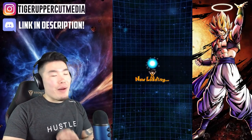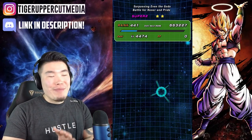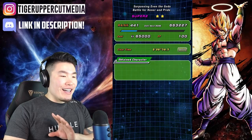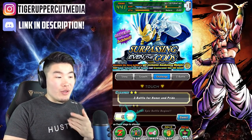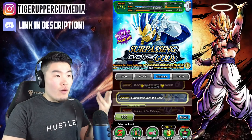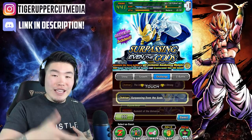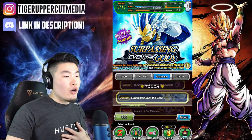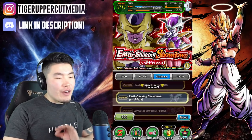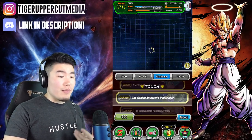I'm not the most impressed with him, considering he's rainbowed and even when linked with Omega Shenron he wasn't doing the craziest damage. Keep in mind this was a very new Dokkan event, so he's going to have a lot more defense than average. I kind of want to see him on an older event just to see if he can actually output some nice damage.